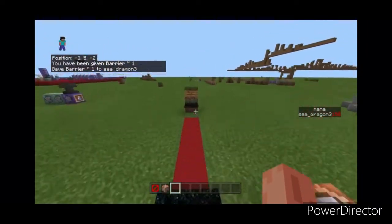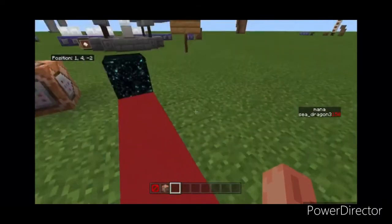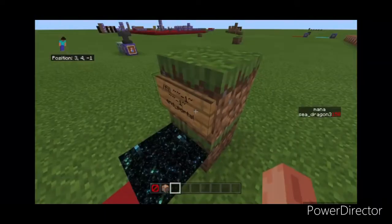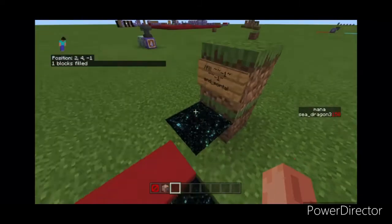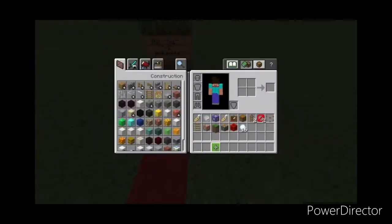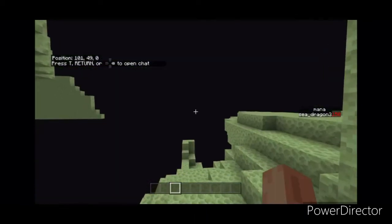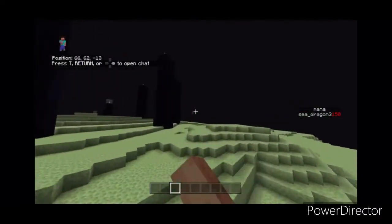Now for this next one — the end gateway — it's kind of complicated, so follow along. You only need to follow one step, but you need to do this command while flying. Something like that will happen, and you want to hop into the end. Go find the closest end gateway — my end gateway looks like that thing right over there.